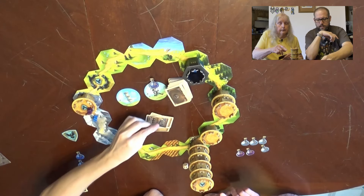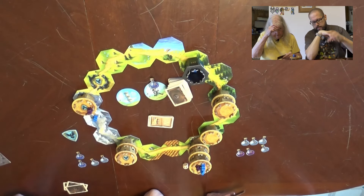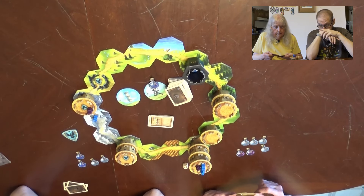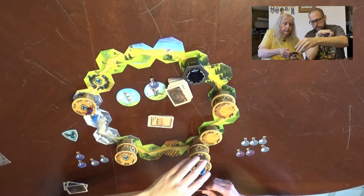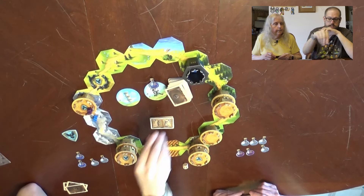Mom takes the first two towers, one, two, three — finding two of Tom's wizards. Then she's going to take the top tile and go two. That's her turn. Let's grab her a couple of new cards.